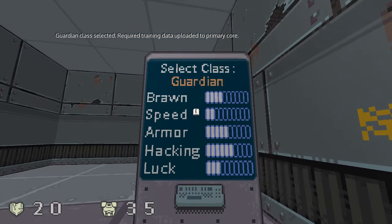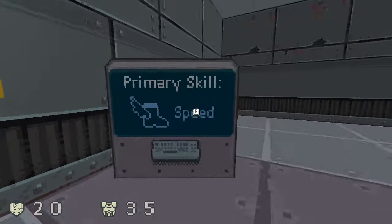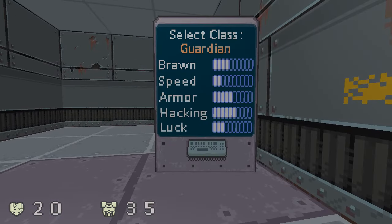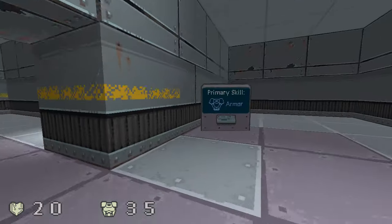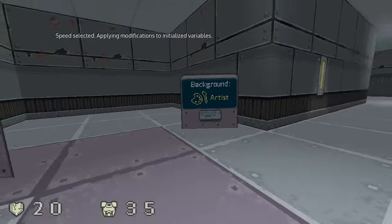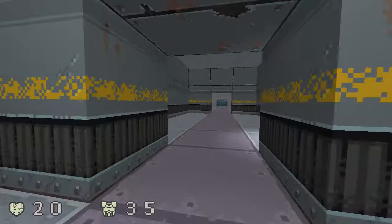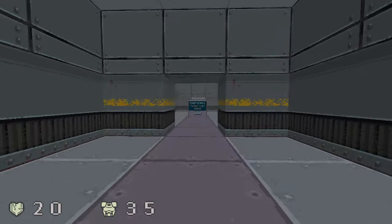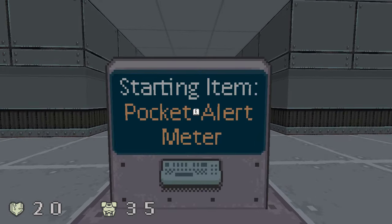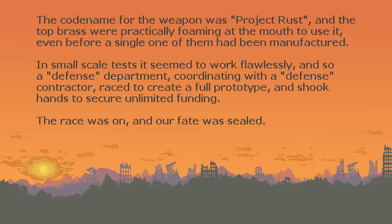I'm also going to try something different and be a guardian, just to try a different class. And then I might not do speed because of that. Actually, I will do speed, because I'll be kind of slow otherwise. Speed's a pretty good option. And artist gives you a little bit of speed as well, partly because I had trouble thinking of more gameplay benefits to give artist in this game. And then I'll probably start with a cyberdeck.